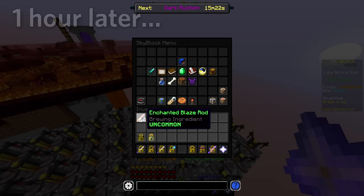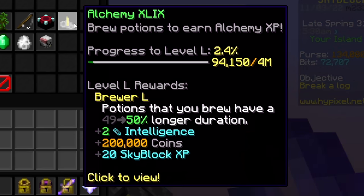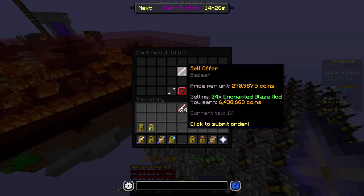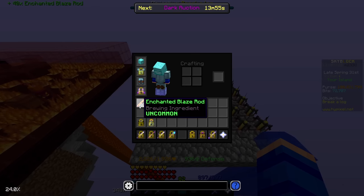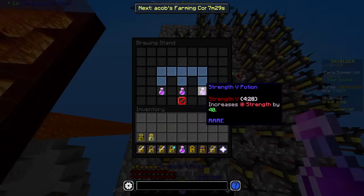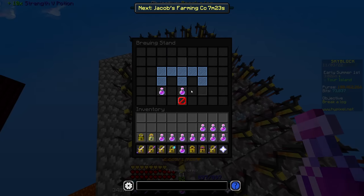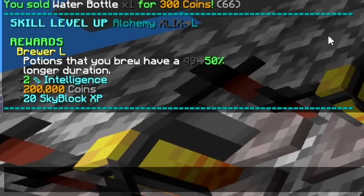Hopefully this gets me at least very close to 50, if not all the way there. Down to the last stack of enchanted blaze rods I bought, but I just hit alchemy 49 and I'm basically exactly 4 million XP away from alchemy 50. Each one of these gives exactly 100,000 alchemy XP, so if I just take out 40 of them that should be the perfect amount. I'll create a sell offer for the other 24 I have left over to get about six million coins back. And if I did my math right, these last couple brewing stands should do it. Alchemy level 50, baby — let's go!